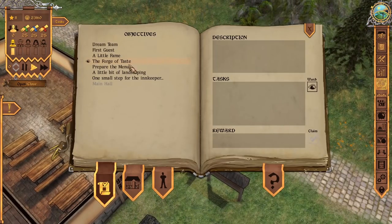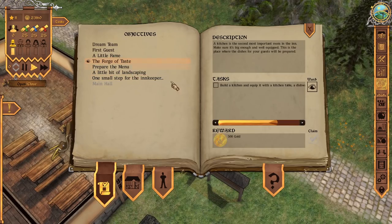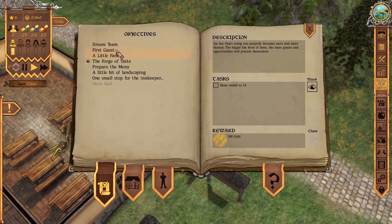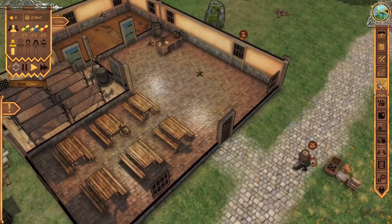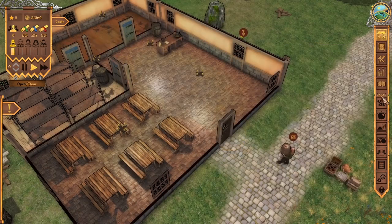It looks like one of our other objectives is complete. You can follow along with what it says to do here in the journal. We'll have to hire a servant, a drudge, and a kitchen hand. We're just getting started, so there's still much more to do. Let's go ahead and start hiring some employees — we do need a drudge, a servant, and a kitchen hand.